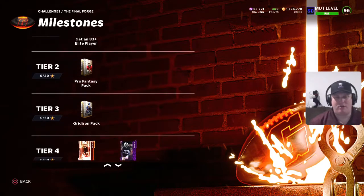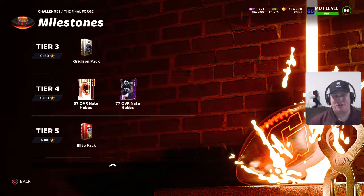60 stars unlocks you the Gridiron pack. At 80 stars, you're going to get the 97 overall NCAT Nate Hobbs and his pup. We'll talk about that NCAT card here in just a second. And at 100 stars, you're going to unlock another Elite pack. If you guys grind these out real quick, let me know what you drop in these packs — I've generally been pulling some pretty decent cards out of these packs. I feel like the Gridiron Forge packs tend to be juiced, so let me know if you guys pull anything good.